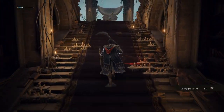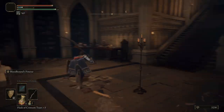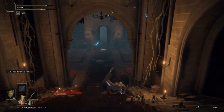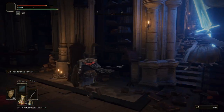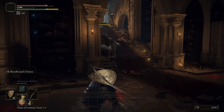And then finally we go up this staircase and get this sword sorcerer to come down the stairs. Get him to follow you down — he's a bit quicker than the others. Then you can take him out.